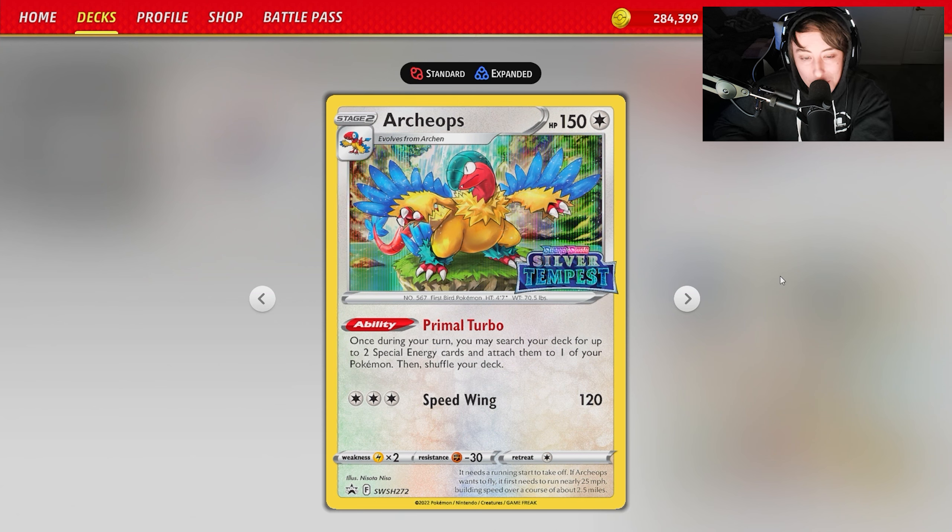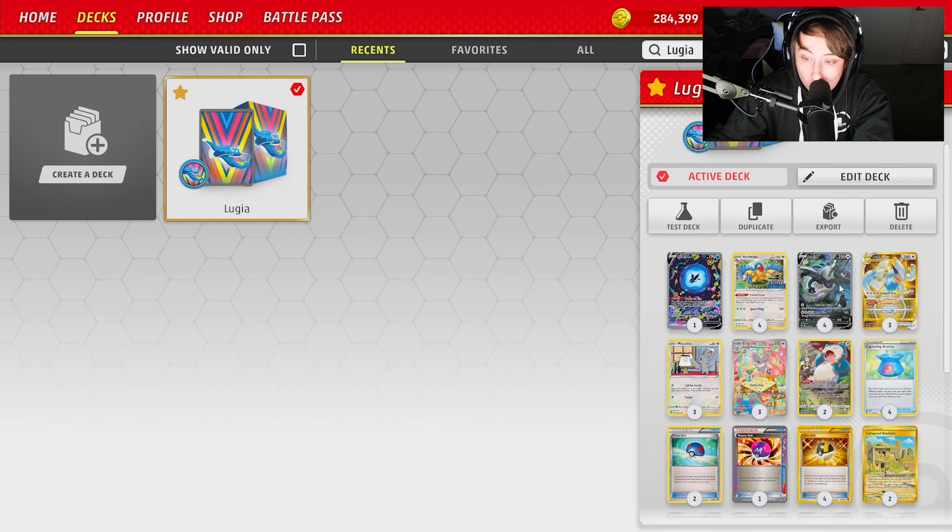This is huge because it lets you send out cards like Archaeops — the premise of this deck. Archaeops has the ability Primal Turbo: once during your turn, you can search your deck for up to two special energy and attach them to one of your Pokémon. With two Archaeops, you're searching out four special energy per turn, which means you can power up any attacker with ease, including Lugia.